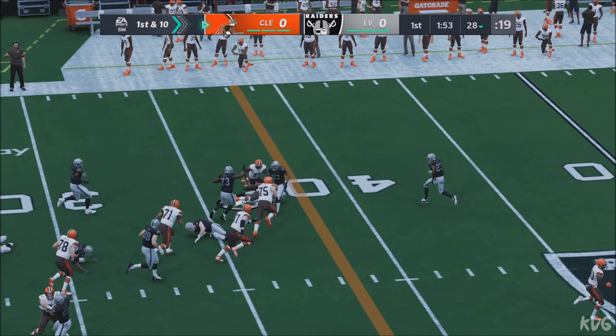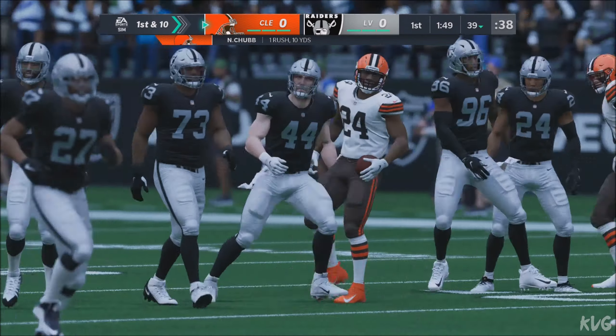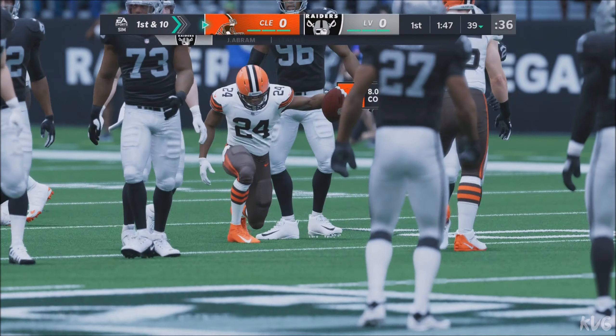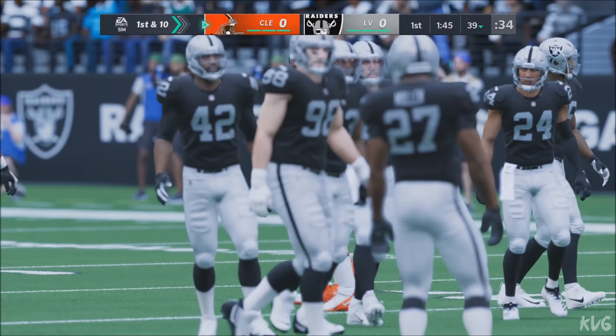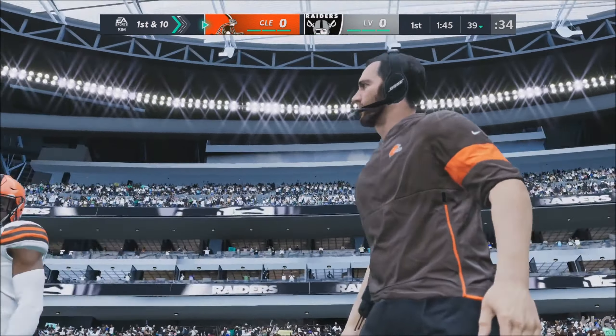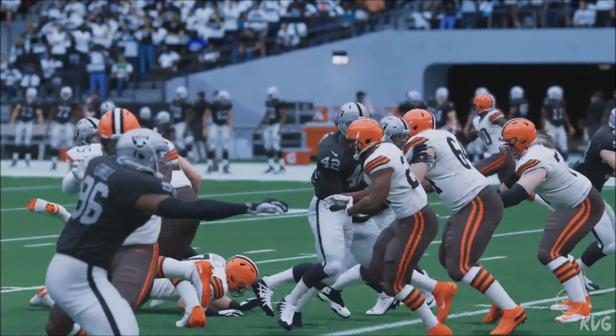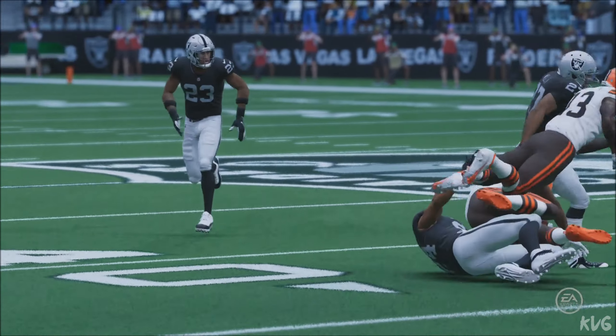A first carry now for Nick Chubb, and he gets this one just shy of the 40, down at the 39. It'll be a gain of 10 to start the drive, and by a few inches, that'll be a first down. Usually we see runs like this as the defense breaks down later in the game, but this guy is setting the tone early, running through all types of tackles and putting the defense back on its heels.